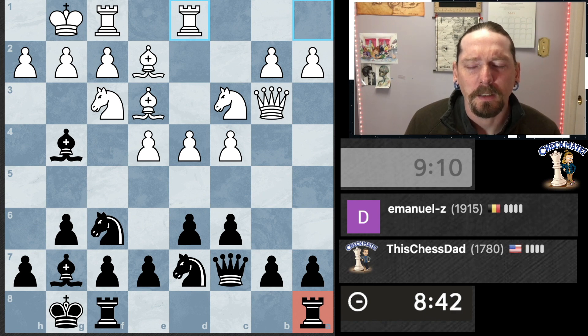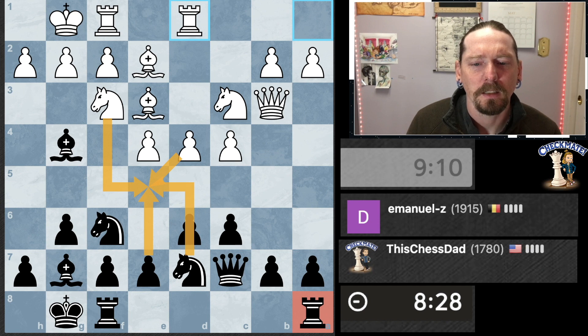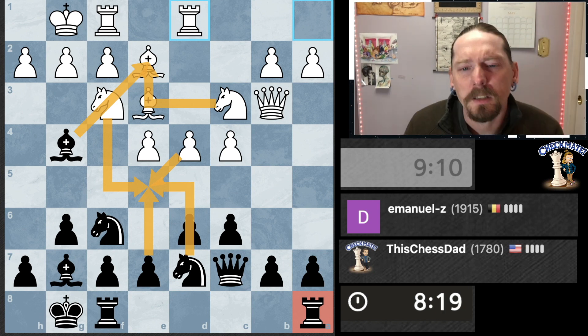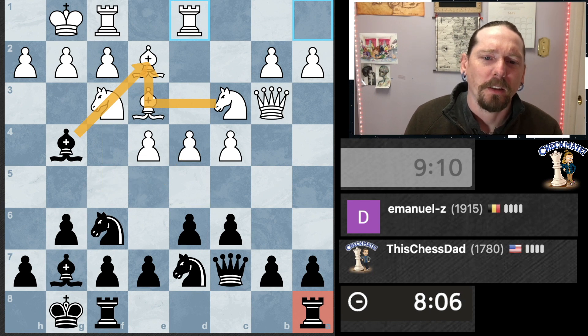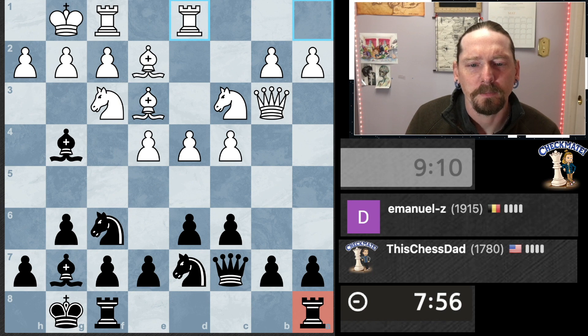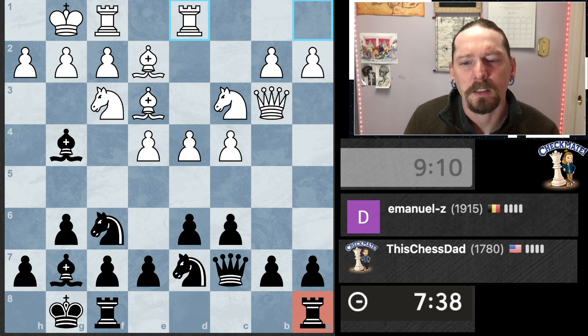Let's see — if I do this, he takes, trade a whole bunch of pieces, and give myself a weakness on d6 because then he has a half-open file. So I don't think that's what I want to do. Queen's over here not doing a whole lot, my queen's doing even less over here. He's got four defenders, the square is not mine.